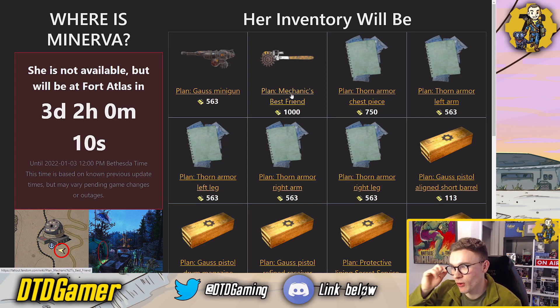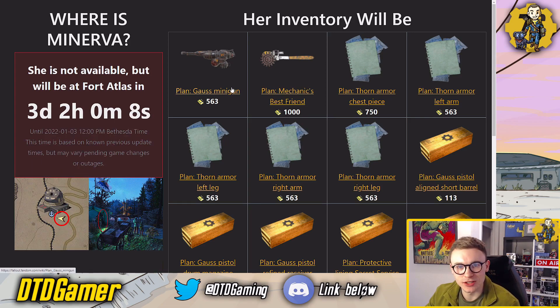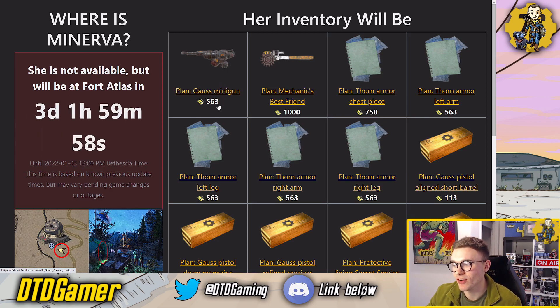Now, these are the things she's got up for sale. Number one, absolutely awesome thing — the Gauss minigun. This is normally available through the Raiders, I believe, but you need max reputation. So if you can't be bothered to get max reputation, there it is right there for a very decent price as well of 563 gold bullion.